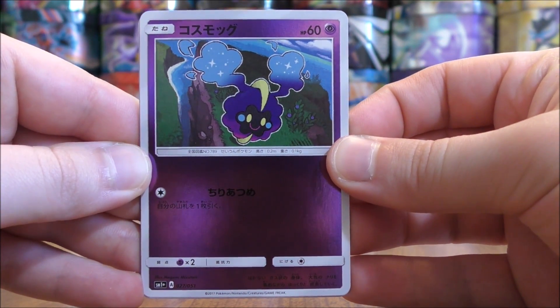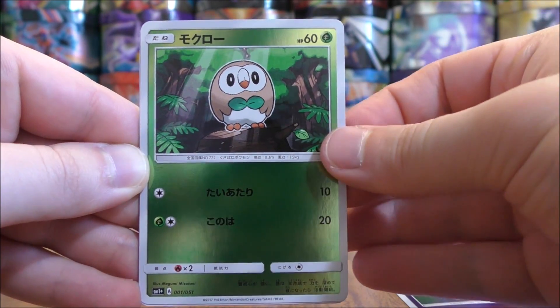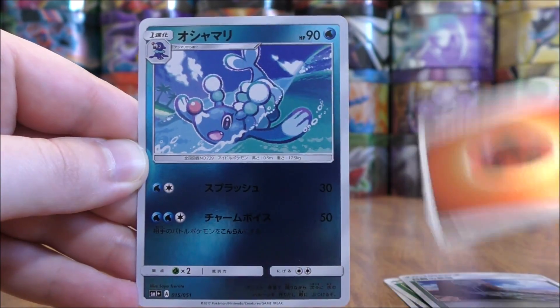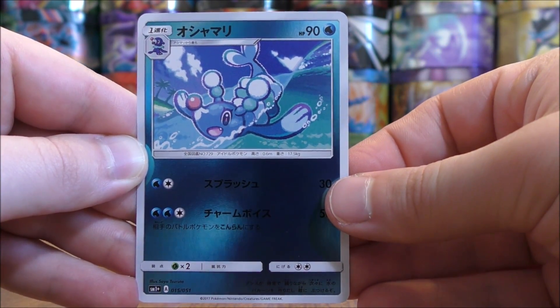Cosmog to start this pack. Rowlet, Altar of the Sun, Fire-type Energy, and the final card would be a Brionne.